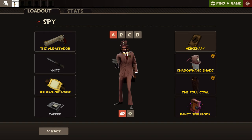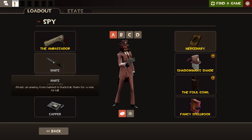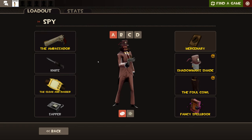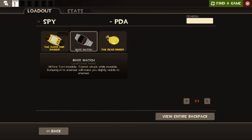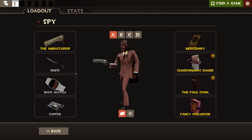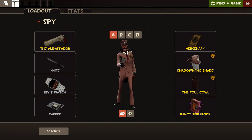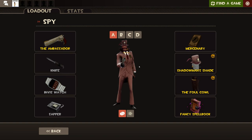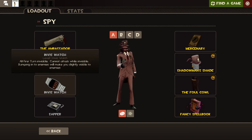Spy has the most unique stuff — him and Engineer have the most items. Spy has a primary and a melee but no secondary. Instead, he has the Invis Watch. If you hold right-click, you'll go invisible, but it has a cooldown. You can pick up ammo to replenish that cooldown, or you can just wait and it will recharge.